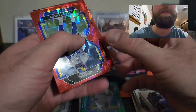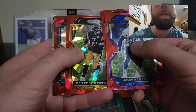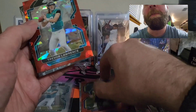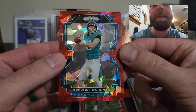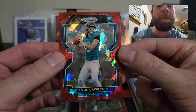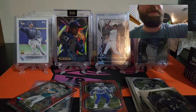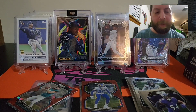Is that a Ben Roethlisberger? I think it is — yep, Ben Roethlisberger in the cracked ice. We get a rookie card next and... oh sh*t, let's go baby! Boom! That's what I'm talking about — a Trevor Lawrence cracked ice! Mission complete guys, I talked it into existence. What a hit!